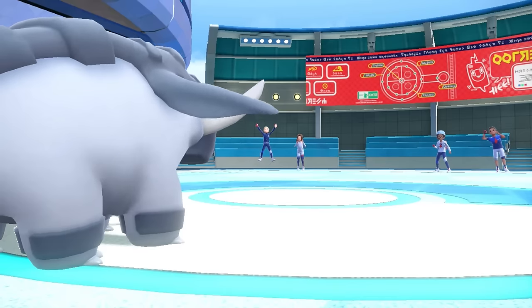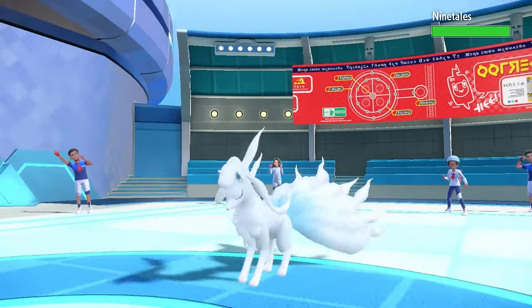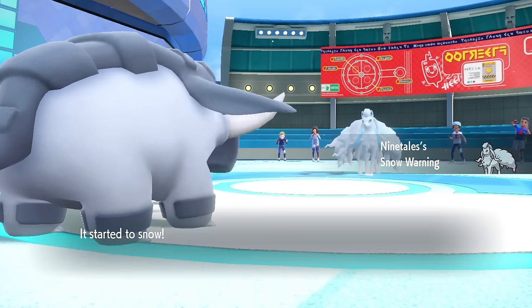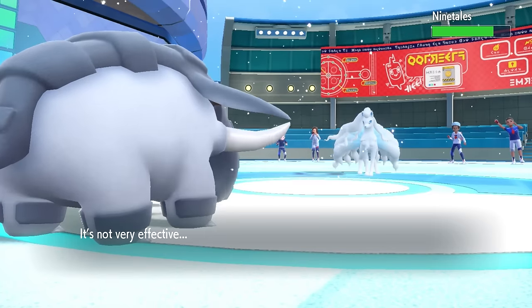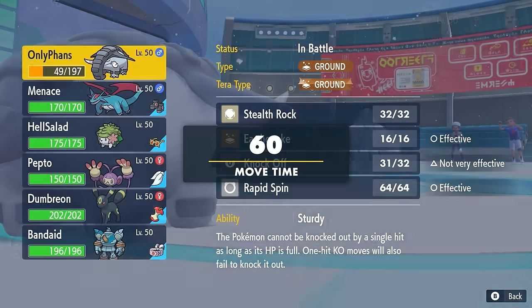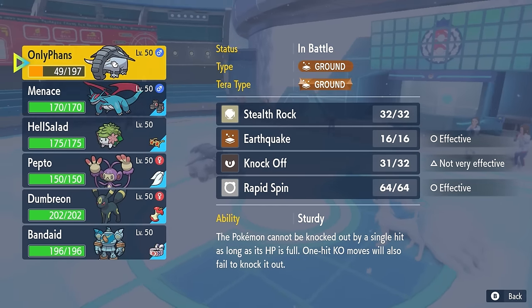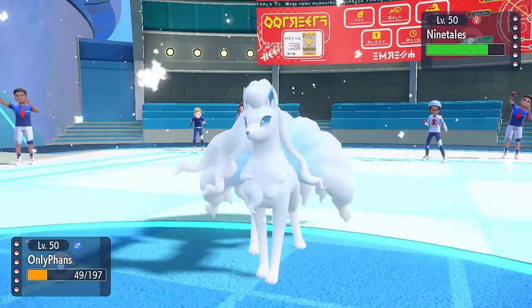That switches the Dragonite out into a random team member, so I go for the Knock Off knowing something's coming in. It drags out the Alolan Ninetales — not really what we want to see with Dawn Fan. But the Knock Off is nice because it gets rid of this thing's Light Clay, and I know the shenanigans it gets up to: going for Aurora Veil. Getting rid of that Light Clay hinders the screens.